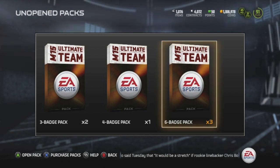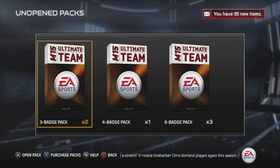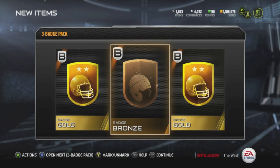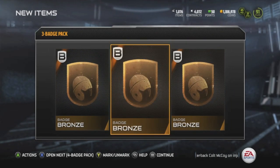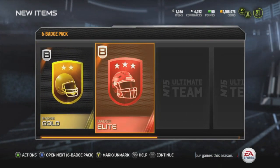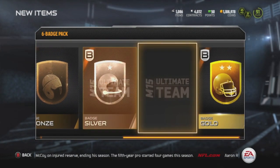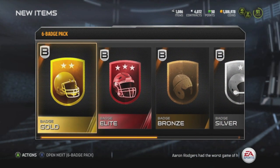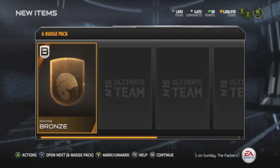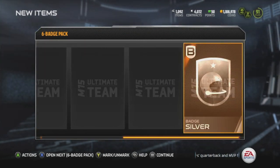Here we go on the badges. We've got three six-badge packs, one four-badge pack, and two three-badge packs — that's 28 badges total. Two gold in one three-badge pack — that's what I'm talking about! Then back to normal, of course... but wait — start off with a gold, and then two gold and an elite in a six-badge pack! That's what I'm talking about!